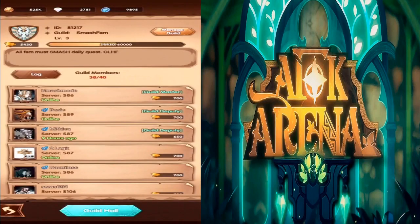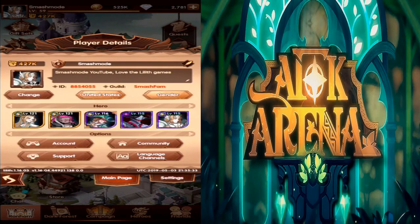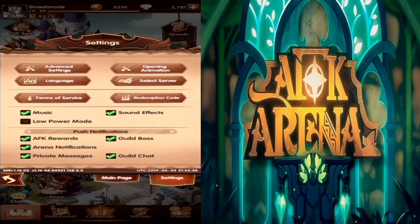If you're looking for a guild, our guild ID is 81217 — we have two spots open. If you're looking for a friend, I now have spaces on my friends list: ID 8854055, with four spots available.